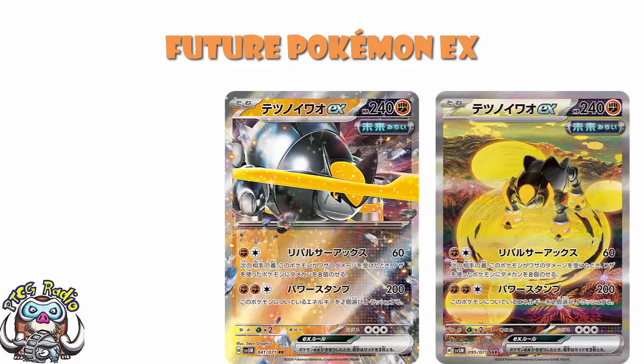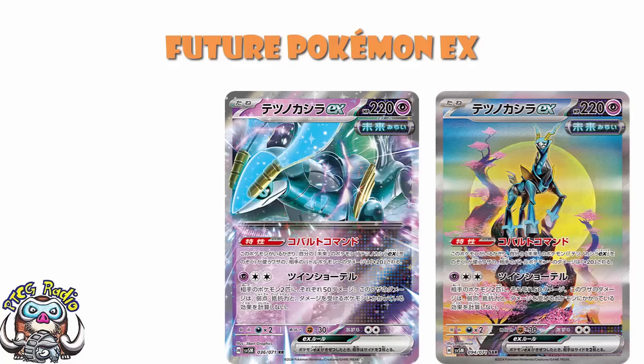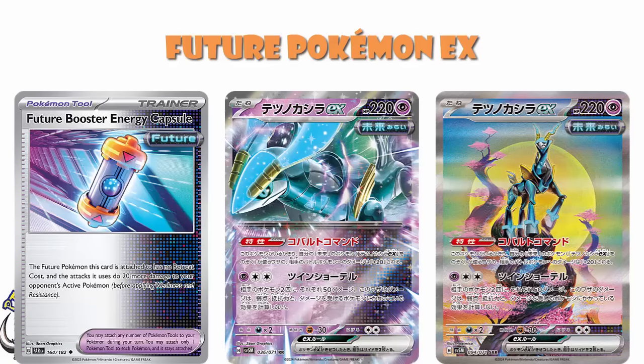We then move on to Iron Crown. For me, in terms of playability, Iron Crown is the best of the three. I think Iron Crown has a real chance of being good, because it says that your future Pokemon's attacks, other than Iron Crown EX, deal 20 more damage to your opponent's active. And yes, it stacks, and yes, it combines with Future Boost Energy Capsule. You can get up some pretty big damage here. Ancient has better energy acceleration, but this has the damage ramping, so harder to use the attacks — but when you do, they ramp up very, very nicely.